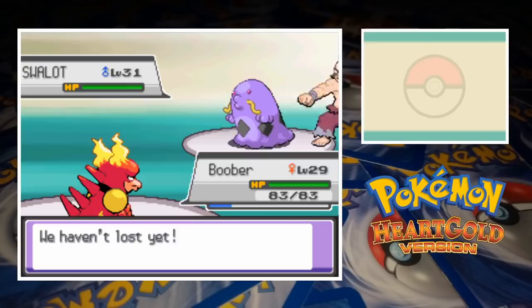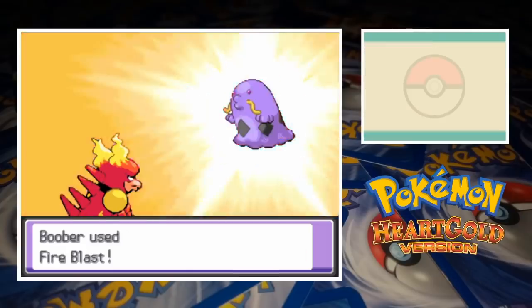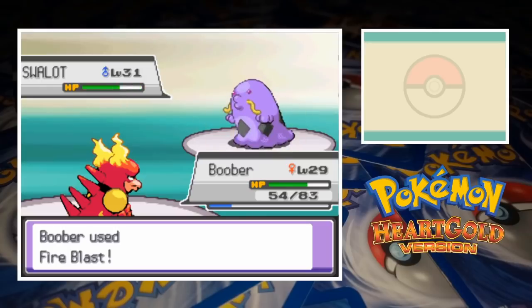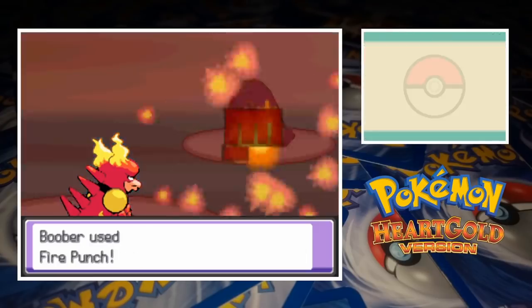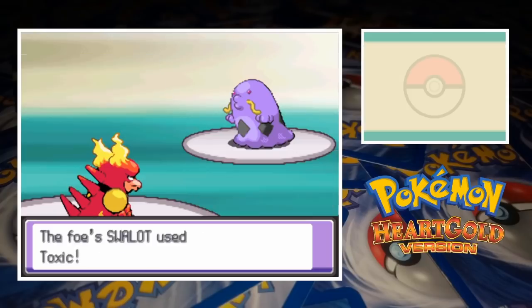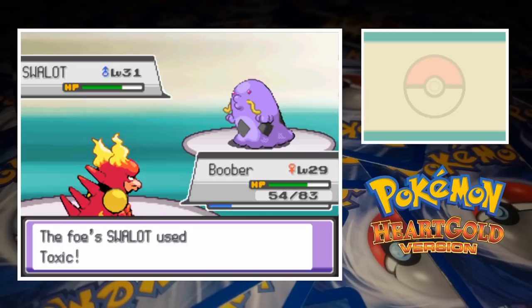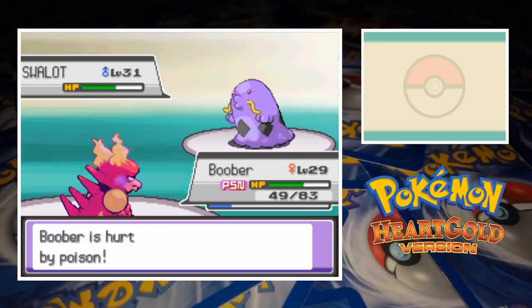The Cianwood Gym Leader's ace is Swalot, who comes out next. Boober starts off with Confuse Ray but that doesn't hinder Swalot much. The poison type crushes Magmar with Body Slam but luckily it doesn't cause paralysis. A Fire Blast takes Swalot below half health but a Citrus Berry recovers a large percentage of the lost HP. A crit Fire Punch then leaves Swalot in red health but after breaking through confusion he's healed right back up. A second Fire Punch chips away a bit of HP before Magmar goes for Confuse Ray, because I forgot Swalot was confused — somehow he'd avoided hitting himself for about 19 consecutive turns.